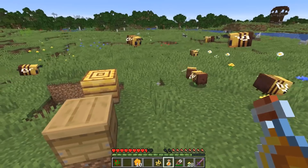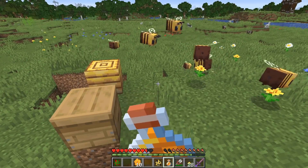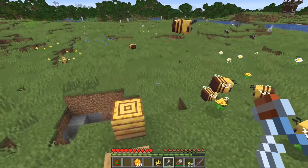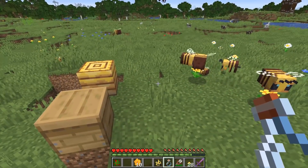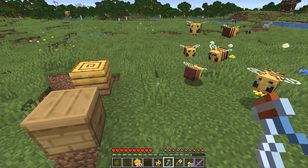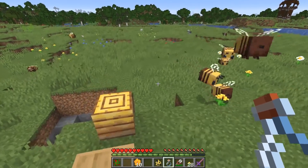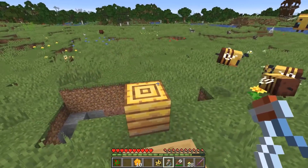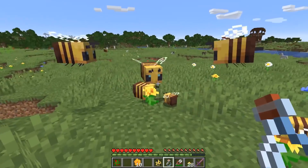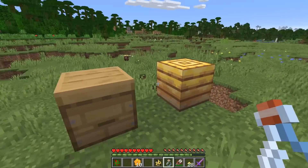Now that I've taken damage, this might be a great time to show you these honey bottles. You drink up and then your hunger goes up. They're a new drinkable source of food. For everyone who asked for a first bar in Minecraft — one, I think you've got bad ideas, and two, good news: you can now exclusively drink in Minecraft if you want to. Arguably soup was a drink before, but this is a full-on drink, and I think that's cool.